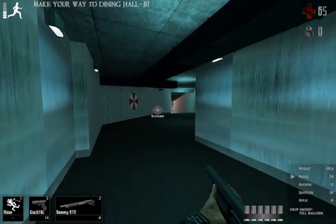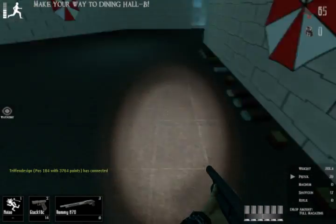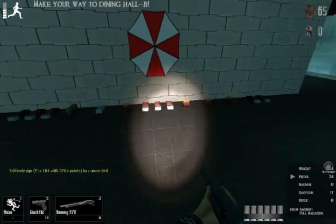Go down these hallways right here towards the waypoint. There's a bunch of ammo here, especially for rifles — actually for all the weapons.